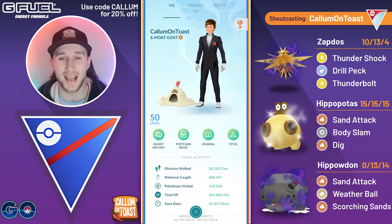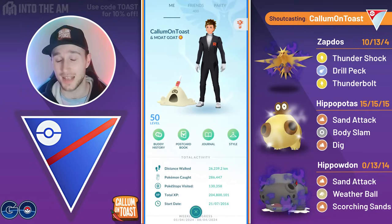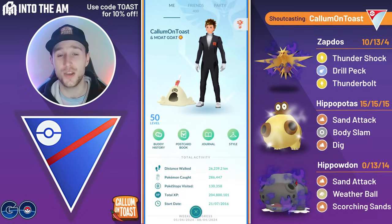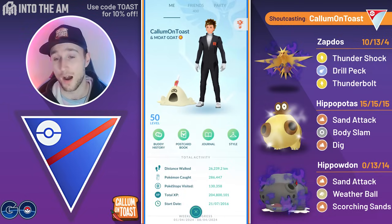What's up everyone, I'm CalamonToast and in today's video I'm going to be showcasing some insane battles in the Open Great League, running double Hippos, since both Hippopotas and Hippowdon gained access to Sand Attack this season. I'm also running Shadow Zapdos in the lead to cover for most of the Pokemon my backline's going to struggle against, but a huge issue for this team is of course going to be Ice-types.